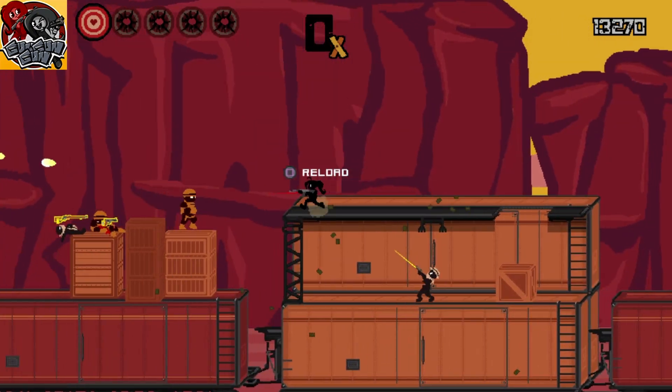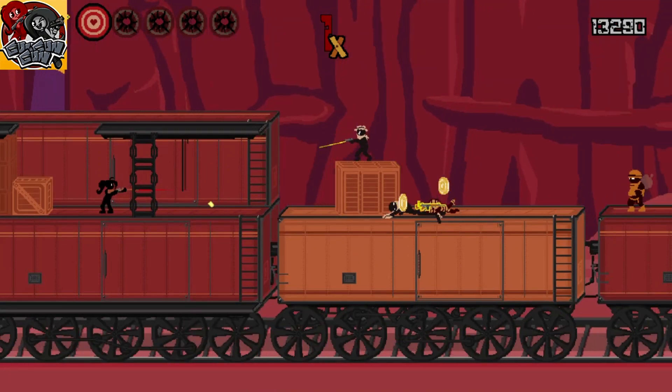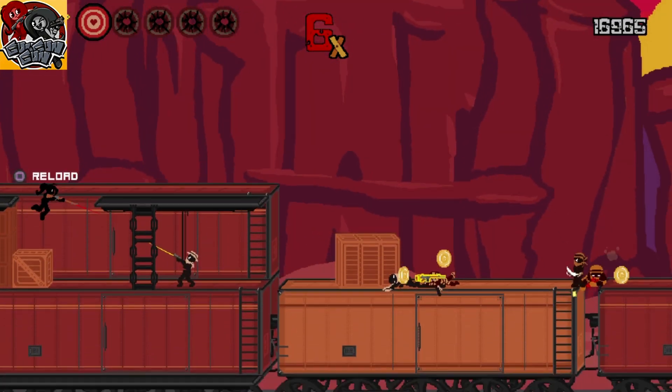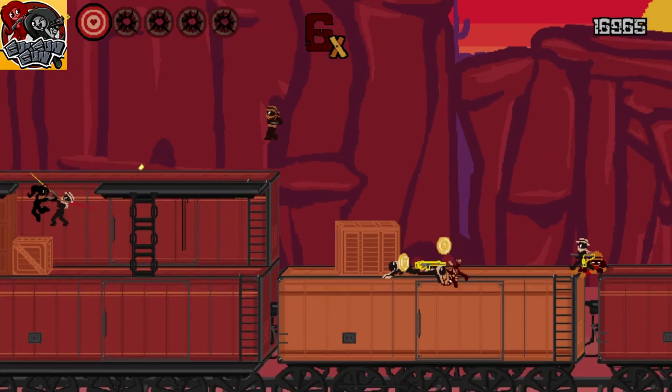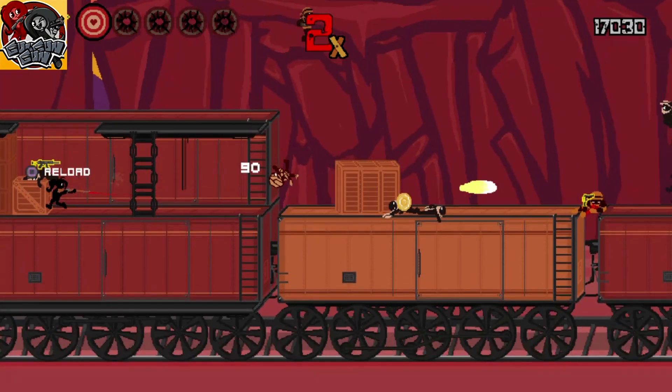Step 2: Play your way to 1 million bounty total, and mop up any miscellaneous trophies which didn't pop naturally. Most of what's left is grinding 500 kills with each weapon type, buying every hat, and getting a cumulative bounty total over a million in the main play section of the game.